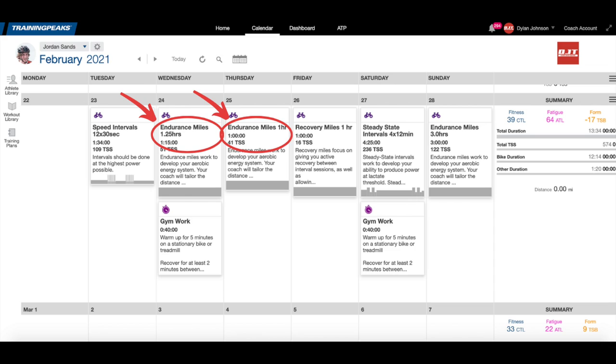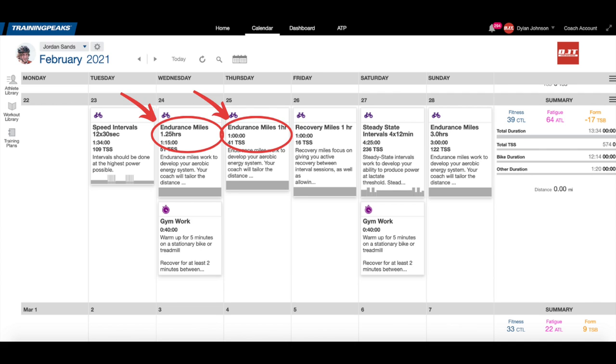There's no need to do any fancy intervals on these days or make up for riding less hours by riding harder. Just enjoy your nice conversationally-paced zone two ride. In this example week, that gives us a shorter endurance ride on Wednesday and Thursday and a longer one on Sunday to finish out the week.